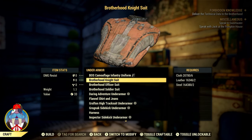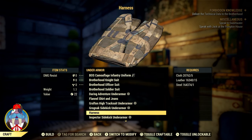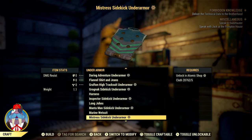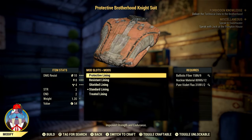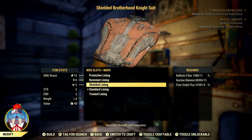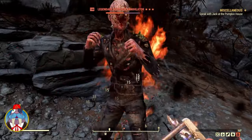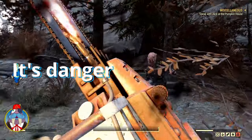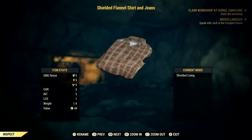With so many options available, let's discuss some of the differing types, as they all offer their own benefits. There are several different types such as vault suits, raider suits, casual Under Armour, and many others. There are also five different mods that can be applied to Under Armour: standard, treated, resistant, protective, and shielded linings. The best mod all around is shielded, with protective lining coming in a close second. However, for the sake of this video, we will only be discussing those that provide the most protection. Depending on your build, you may want to use a casual Under Armour to help you level up, or a raider's Under Armour for your Commando build.